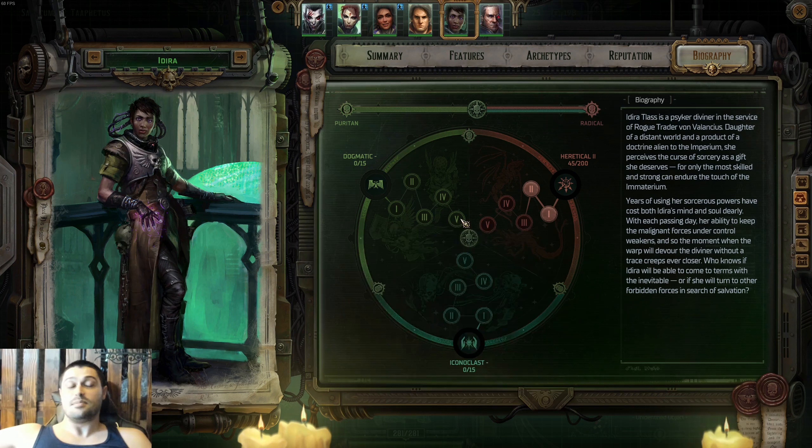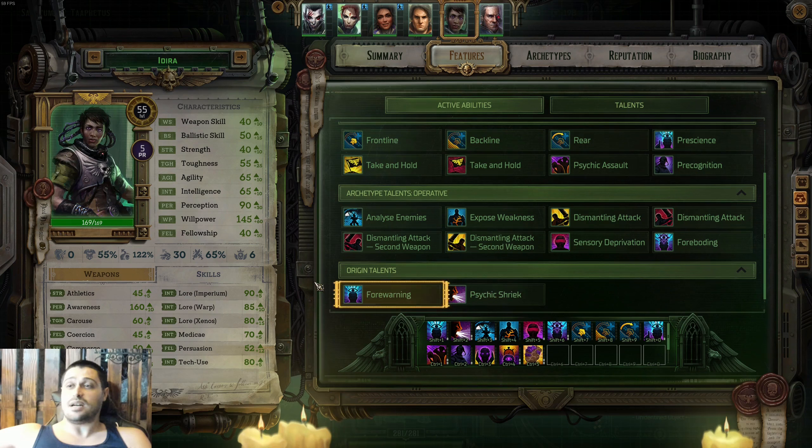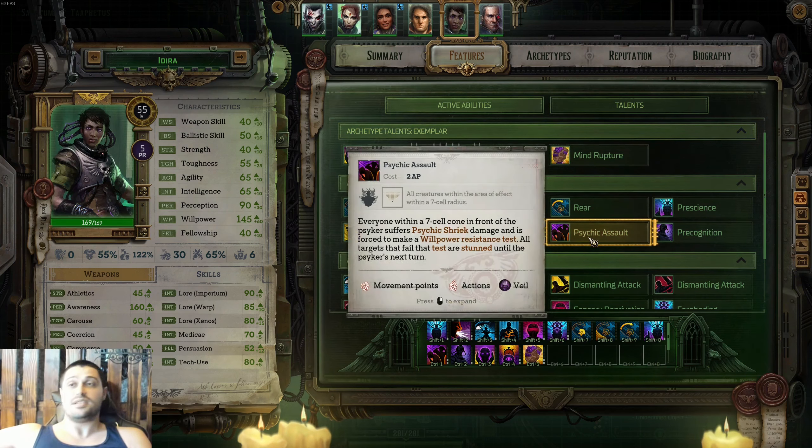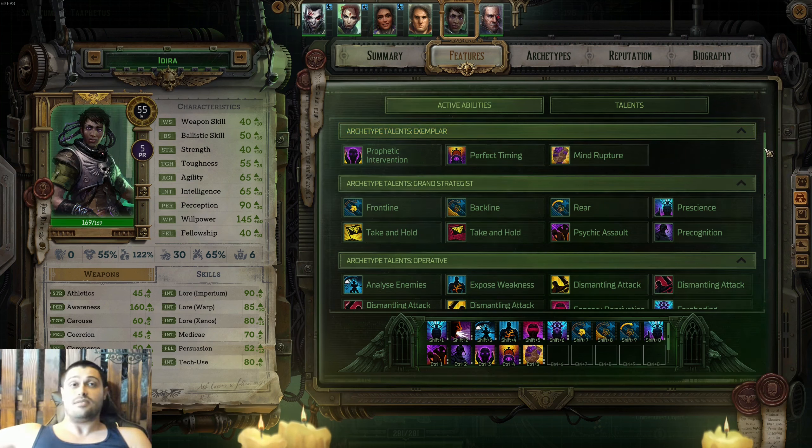On spot number eleven — the final spot — is Idira Tlas, the Psyker. Why so low? She's unstable. She can deal more damage to her own team than to enemies because of Peril. Every time you cast something, you can knock out your own companions and cause them to skip turns. Aside from that, she has great skills — lots of good debuffs, AoE buffs, she can skip rounds, and she's got great AoE strikes like Psychic Assault. She can deal a lot of damage, but there's always a penalty with Idira. She's unstable and can ruin fights completely. If you want chaos on the battlefield, then bring Idira.